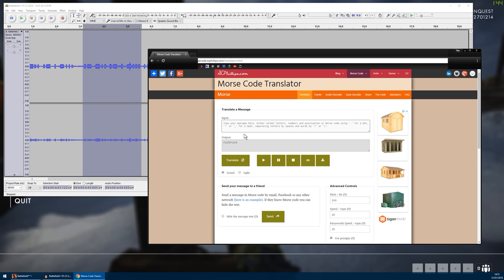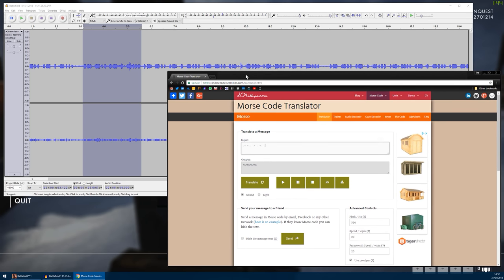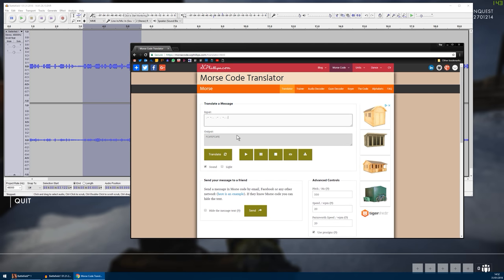If that all proves a little too tricky then you will often find that the very fine members of the Battlefield easter egg community will help you out if you visit their discord and ask for help there. Armed with your personal five letter morse code sequence you can now move on to the nearby lighthouse for the next stage.